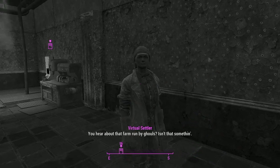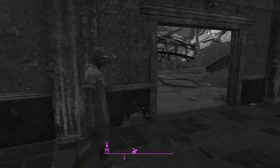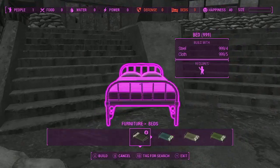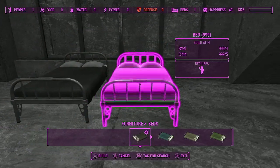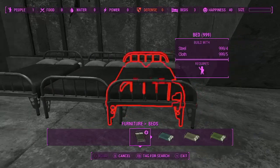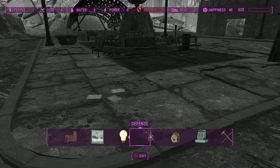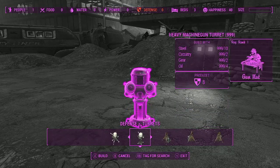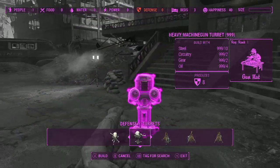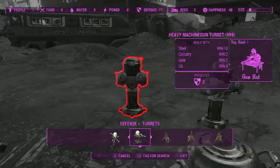A VR settler says they heard about a farm run by ghouls. How did you hear about that? You're a VR settler in a different area of the world. I can build 999 beds because I have an infinite number of them. I guess VR people don't eat or drink. So I have an infinite number of crafting materials, but it still requires Gun Nut and Science perks — they couldn't remove it just for this? I really like this: look at all the turrets I could just build.